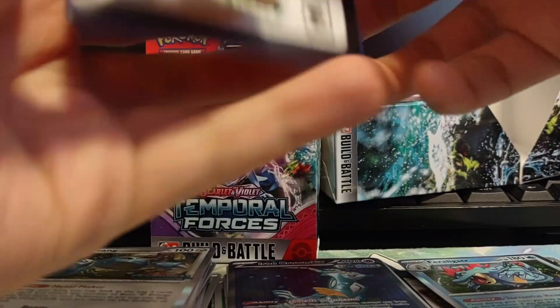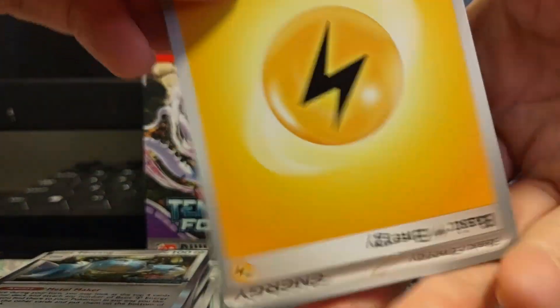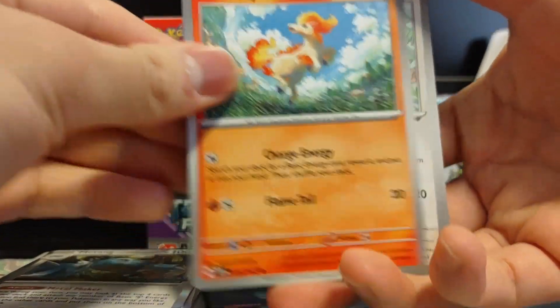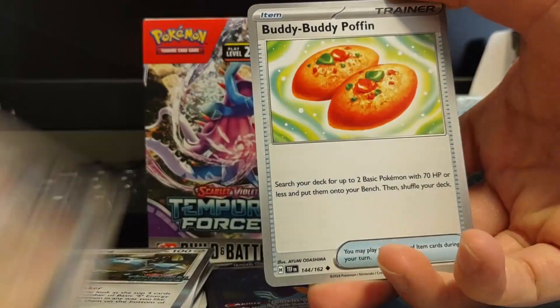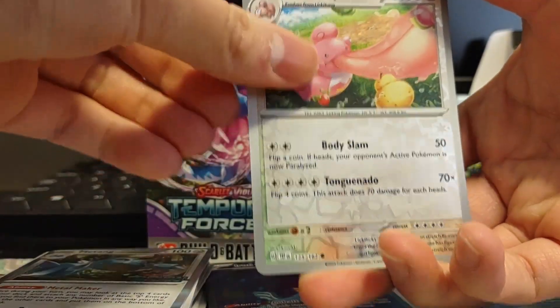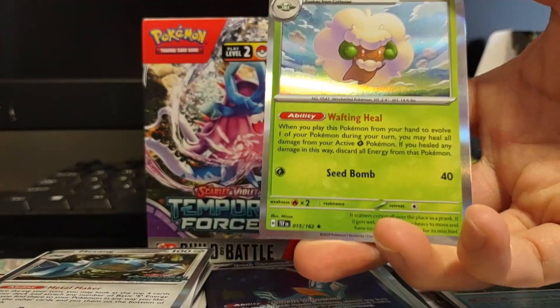Let's see what we got from this pack. What's up with you guys putting the energy upside down? Onita, Chetod, Cottonee, Carvanha, Iron Treads, Buddy Buddy Puffin, Zeraora, Lickilicky Reverse, Bolton Reverse, and Whimsicott.